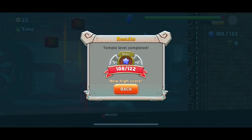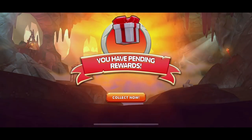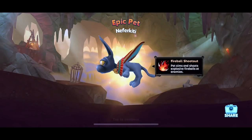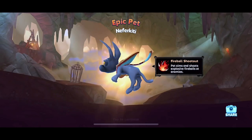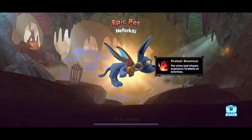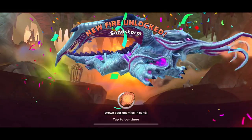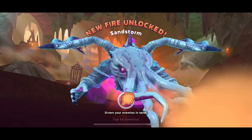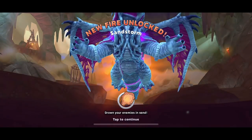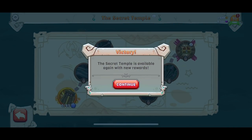And we got 108 stars guys - I think we just earned the treasure chest. We got the treasure! Let's see what it is. I feel like that's a pretty good reward getting a pet. And a new fire breath - collect them. Fireball Shootout, epic pet - Nevar Kitty, and it kind of reminds me of Beerus. Fireball Shootout pet aims and shoots explosive fireballs at enemies. That's pretty cool. That is a cool pet. And then new fire unlock - Sandstorm! We're shooting out sand - that's a really cool fire breath. And 25 gems!